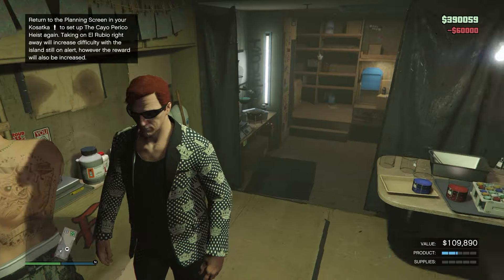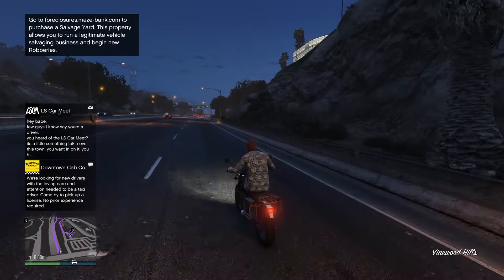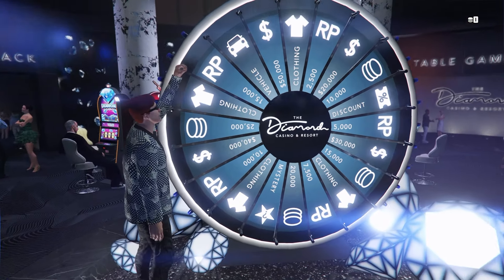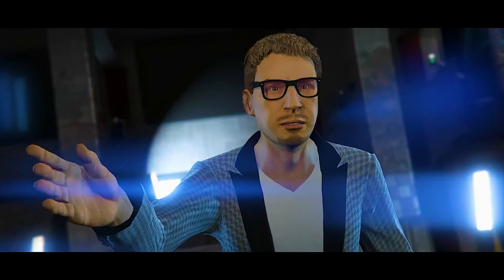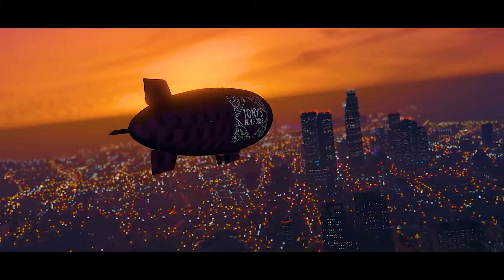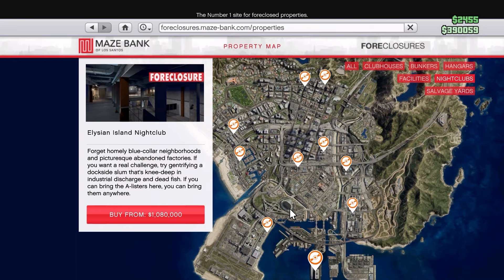We're gonna start this video off by going to our asset lab, filling that up and checking on it, and then we're gonna go over to the Diamond Casino. As I said in my last video, what is a GTA day without the Diamond Casino? We're gonna head over there, spin this wheel real quick - and looks like we only got a discount. Today's goal is gonna be the nightclub. The nightclub is a very high passive income business - it is one of the best businesses in GTA Online.